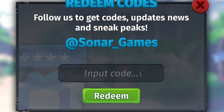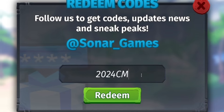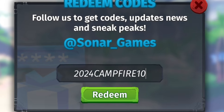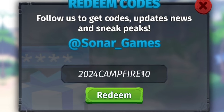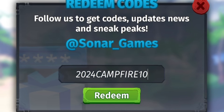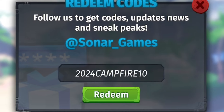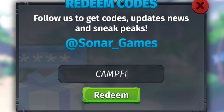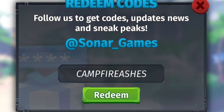Next, redeem the code '2024campfire10' — 2-0-2-4-C-A-M-P-F-I-R-E-1-0 — for more rewards. After that, redeem the code 'campfireashes' for even more campfire event rewards.